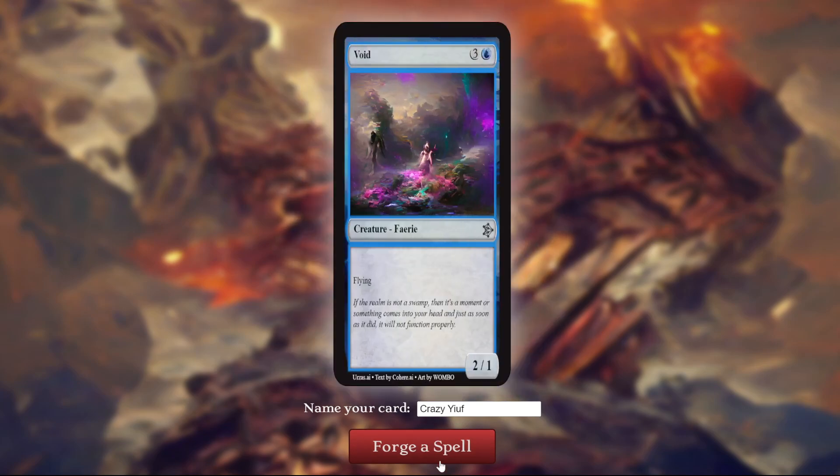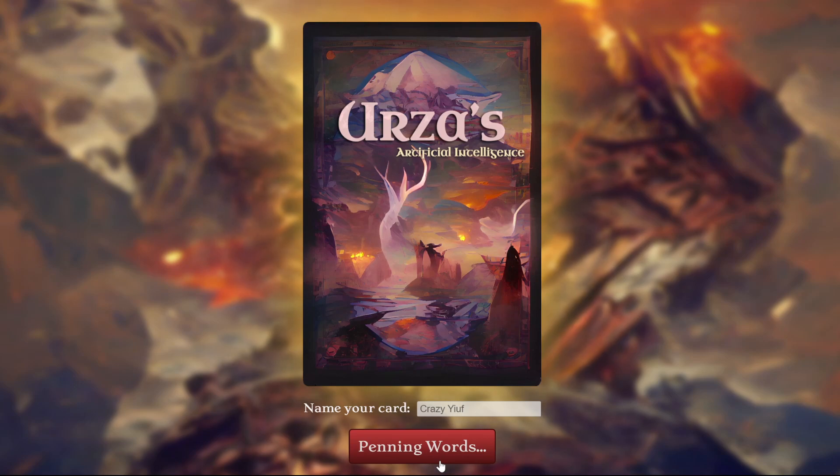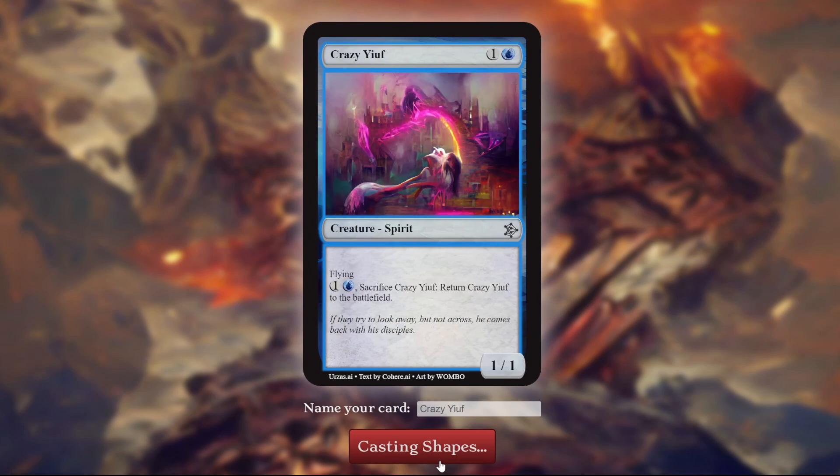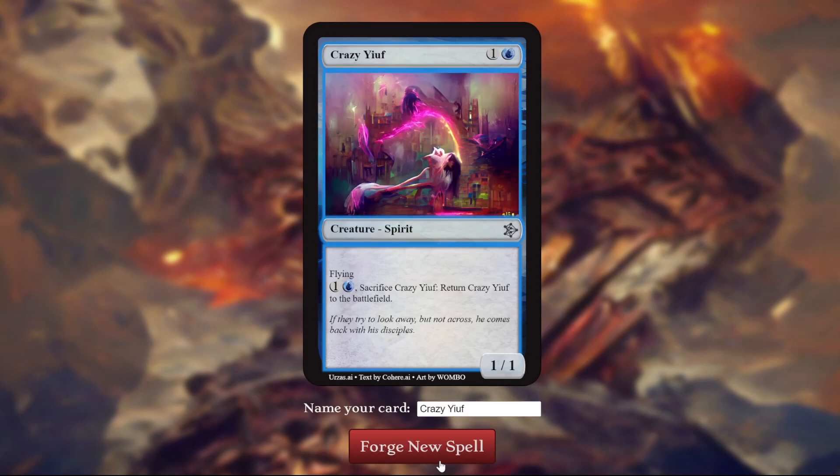I did not ask for Void, I asked for Crazy Yiuf, please. So Crazy Yiuf is this guy who you find in his little house sometimes, and he just loves maces for no reason at all, and he just speaks complete gibberish all the time. He's a 2-mana 1-1 Flying Spirit with a Flicker ability. That's actually kind of cool — 2 mana and then sacrifice him to put him back on the battlefield means he dodges removal, kind of.